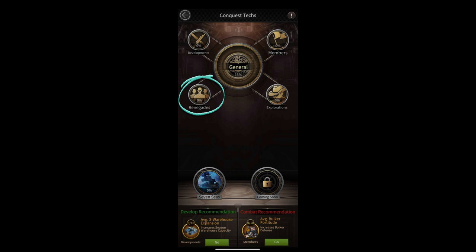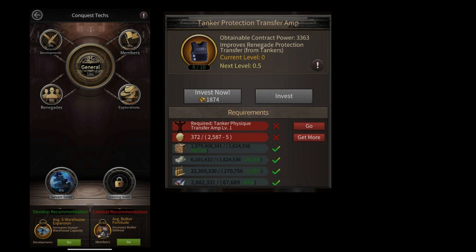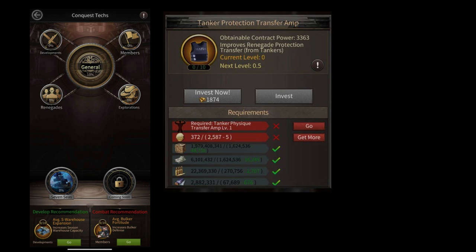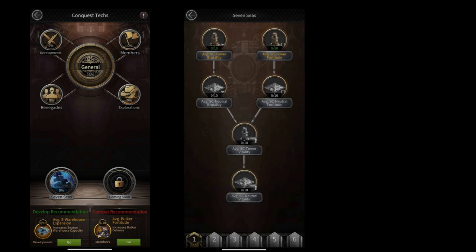There is an interesting investment part — the Renegade section. In this you will be increasing renegade stats of your troops. For example, one investment increases the Protection attribute for your tanker. This is a new way to increase more of your renegade stats, but overall this investment is very expensive.